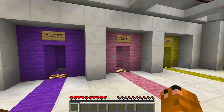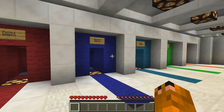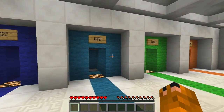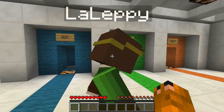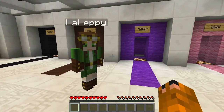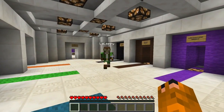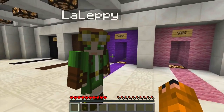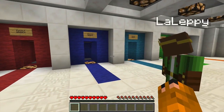We debate which challenge to tackle first - some are probably harder than others. We decide to save boss battle for last since it sounds like an end-game challenge. Neither of us knows what dropper is, so we decide to do it first.